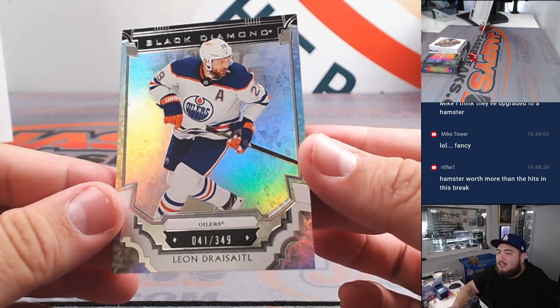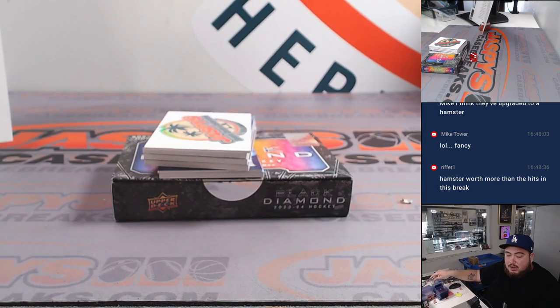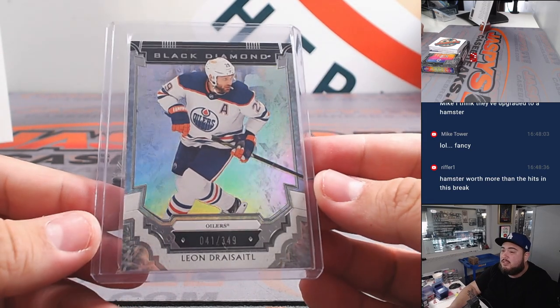All right, first one is Leon Draisaitl at 349. Again, very sharp looking stuff as always. Black Diamond is always a really popular one — always fun to rip.